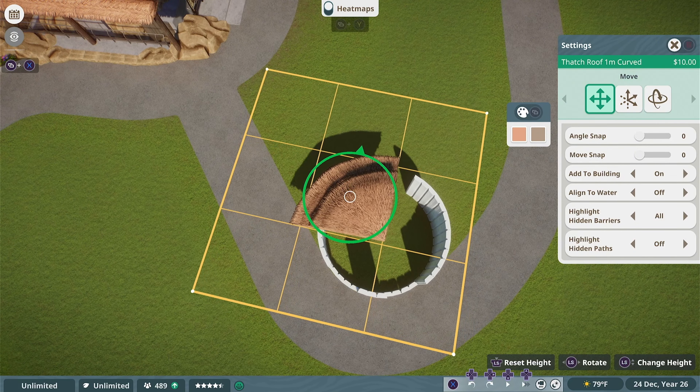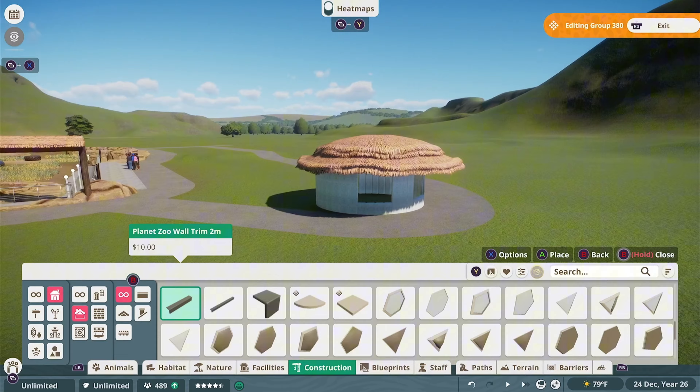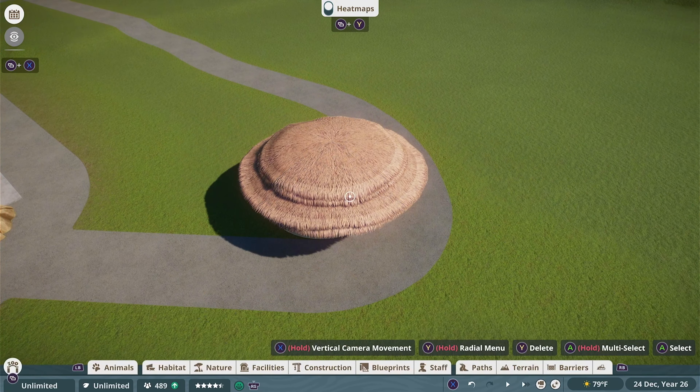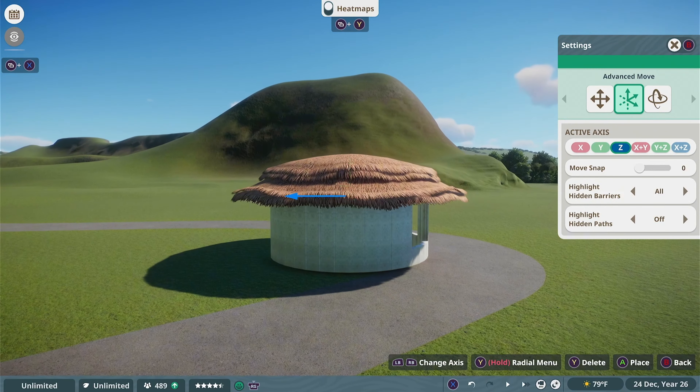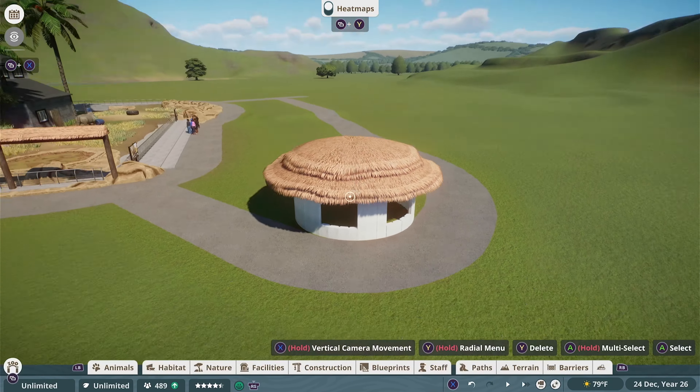Pretty much all I did was select a roof piece that can go on the grid, put four of them together rotating it 90 degrees each time, take the entire product, advanced-move it, and then center it on the actual circular part of the build. It was incredibly easy.